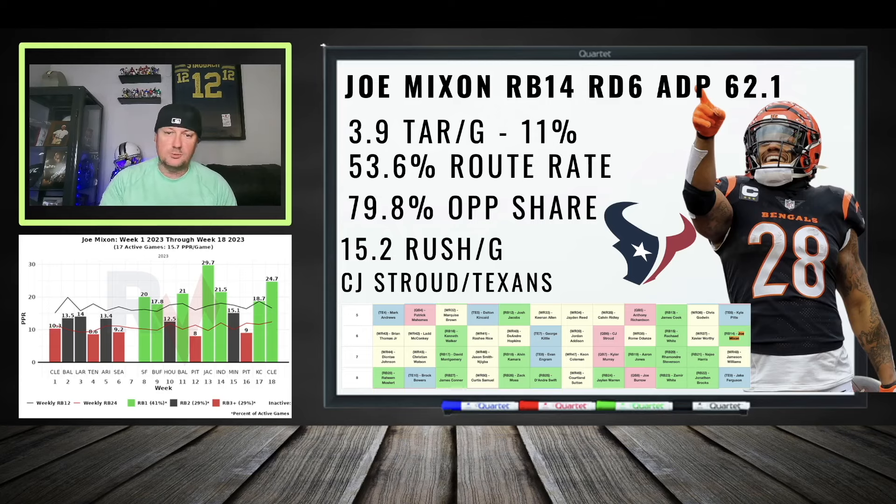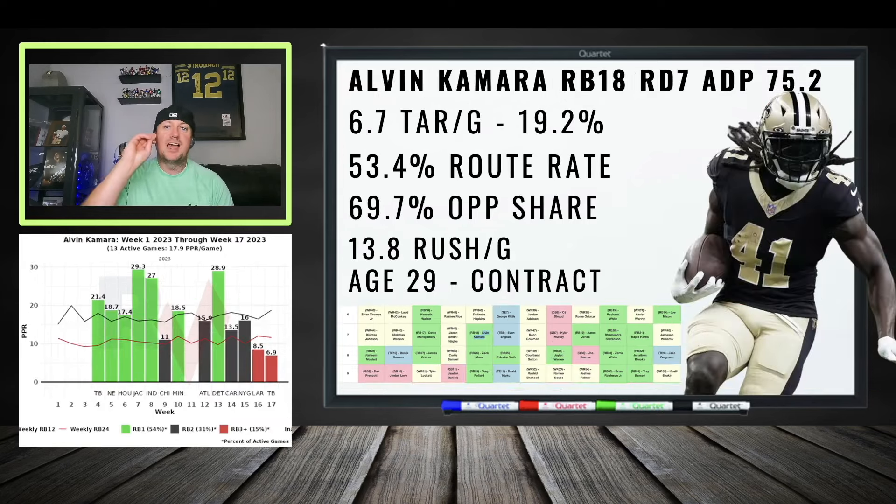Alvin Kamara — I love him as my RB2 if I'm going zero-RB, or as one of my targets as my number one running back since I'm stashed at wide receiver. I look for him to be one of the top target running backs in the league this year. He'll keep on keeping on, but eventually father time is going to win. Round seven draft capital — I can dance with that.